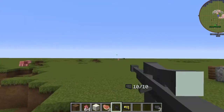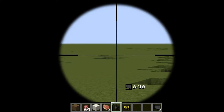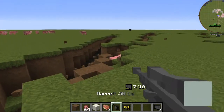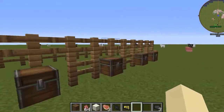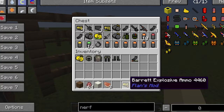Now let's look at the normal ammo. Same thing — just hit that pig in the butt — just not explosive. And that's that.